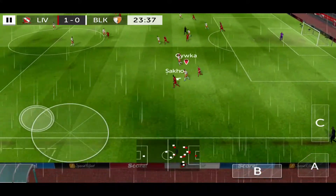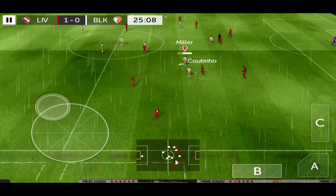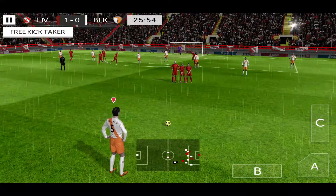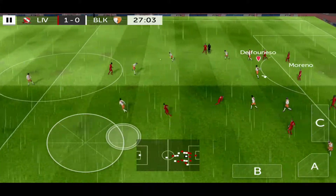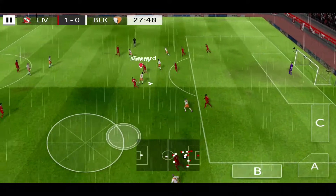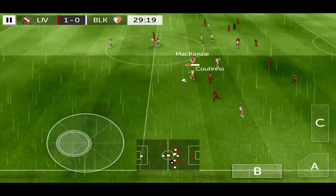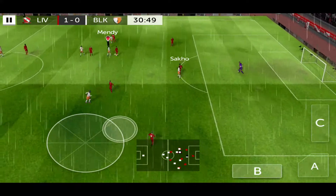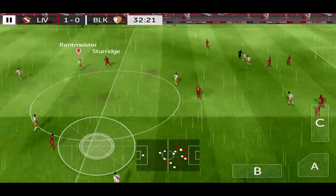Gerrard. Sacco. Now it's Coutinho. Johnston — no advantage there. Sends it forward. Oh, well intercepted. Now it's Coutinho. Johnson. Moreno. And they get it away.